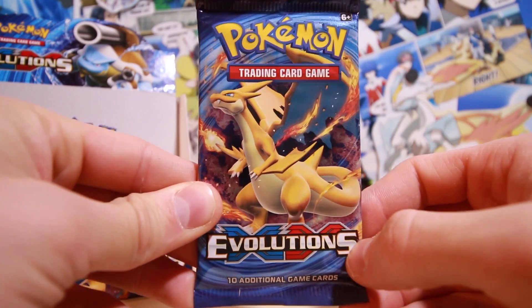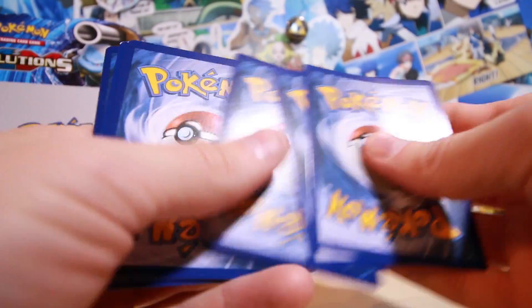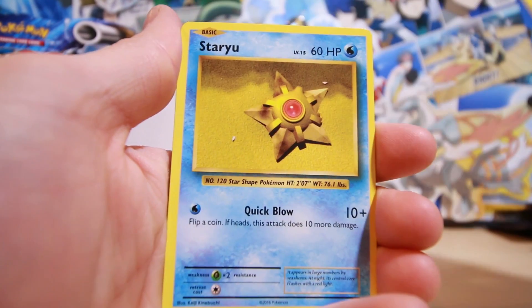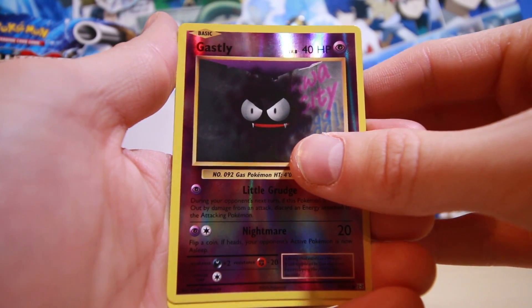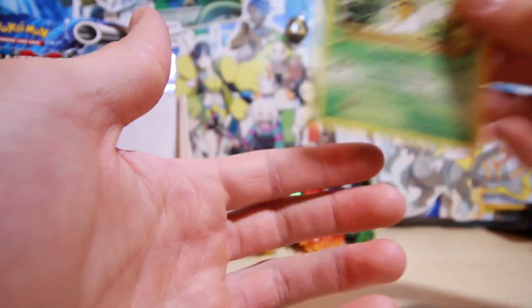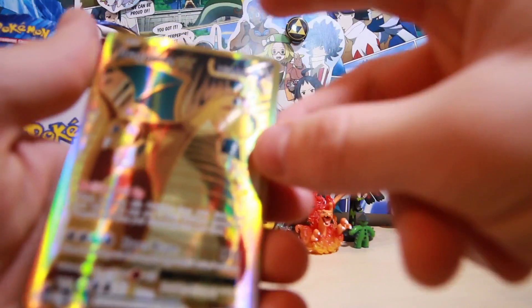Alright, we are on the last booster of the entire box — we've gotten XY Evolutions Charizard booster. Let's see if we go out with a bang or not. Three from the back we've got a Koffing, Machoke, Double Colorless, Onix — I almost said onion — Staryou, Pikachu, Doduo, Ponyta, reverse holo Gastly, and a regular rare Beedrill.